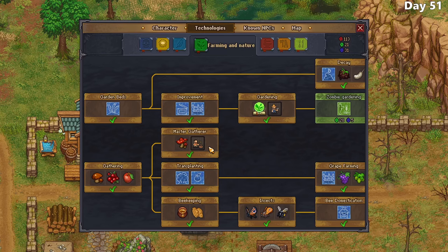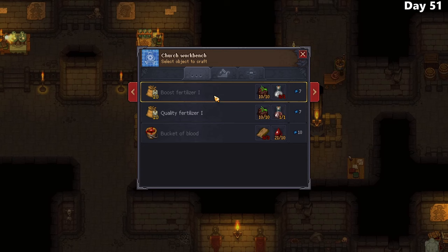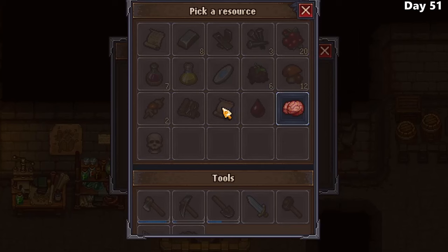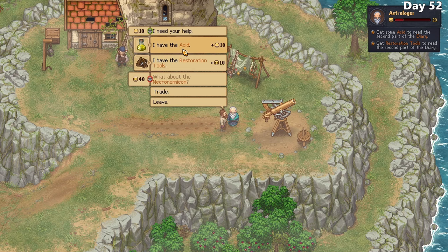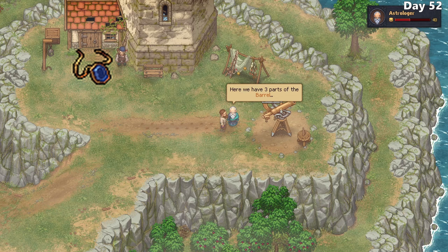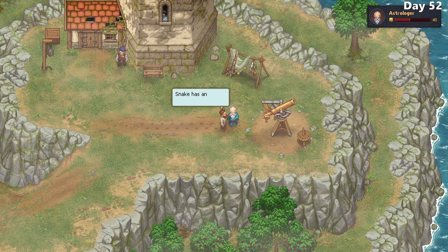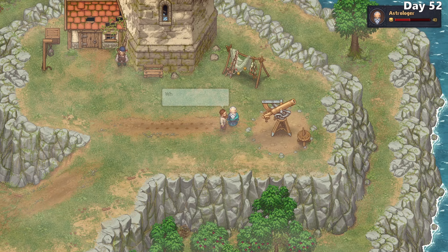The following day, I decide to focus a bit more on my farming skills and start developing some fertilizer, which will enhance the amount of seeds dropped from my yields as well as potentially granting me higher value veggies. It's some work to get all of the ingredients, including having to craft a hand mixer and mixing up a human brain, but eventually I get the job done. On astrologer day, I head to the lighthouse to deliver the acid and restoration tools. With these items, he's able to read the remainder of the journal passages, revealing I need to gather a necklace with a sapphire, a golden angle, and an endless notebook. It's also revealed that the astrologer had a child 25 years ago with a gypsy woman named Esmeralda.